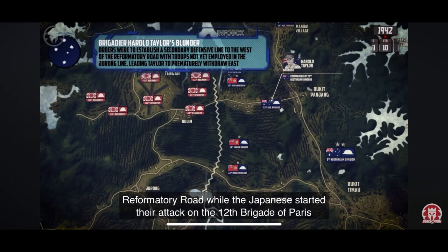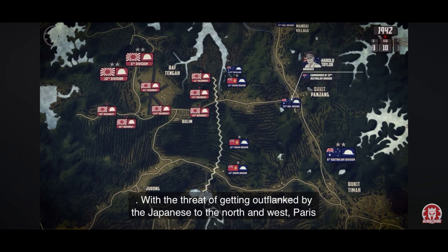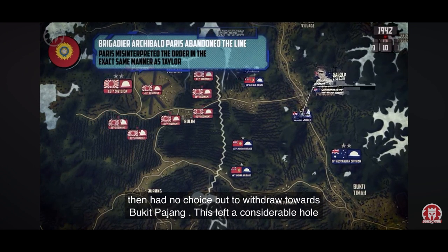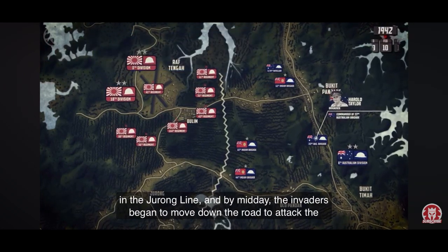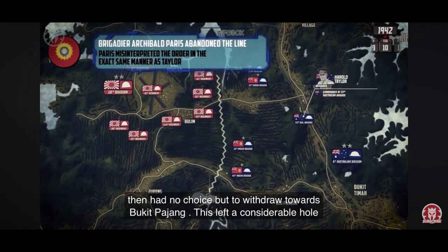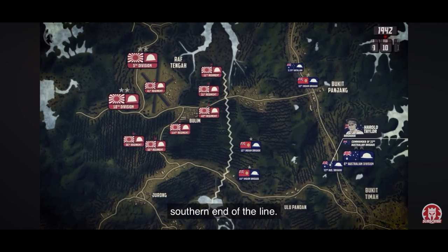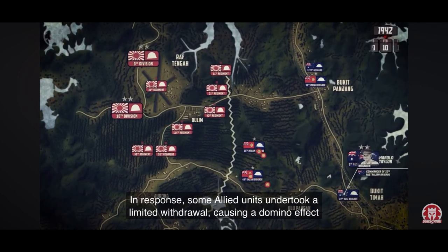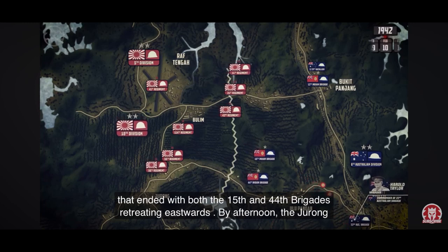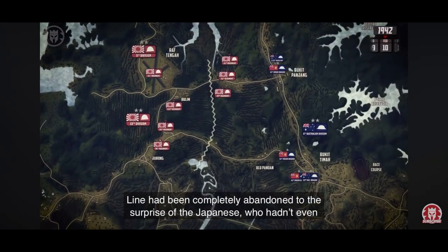Brigadier Taylor was retreating towards Reformatory Road while the Japanese started their attack on the 12th Brigade of Paris. With the threat of getting outflanked by the Japanese to the north and west, Paris then had no choice but to withdraw towards Bukit Bajang. This left a considerable hole in the Jurong Line, and by midday, the invaders began to move down the road to attack the southern end of the line. In response, some Allied units undertook a limited withdrawal, causing a domino effect that ended with both the 15th and 44th Brigades retreating eastwards. By afternoon, the Jurong Line had been completely abandoned to the surprise of the Japanese, who hadn't even engaged the defenders there.